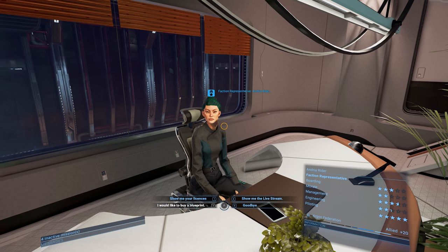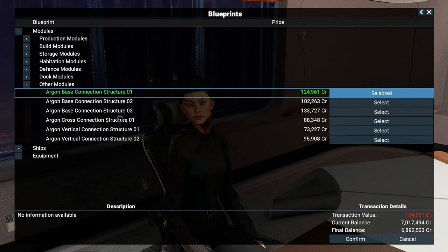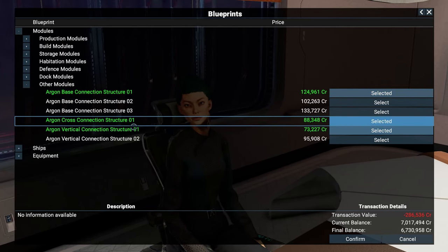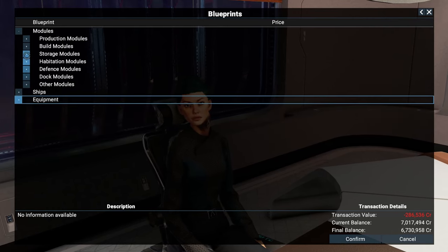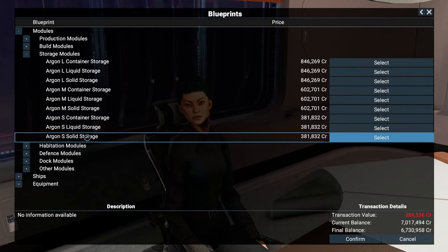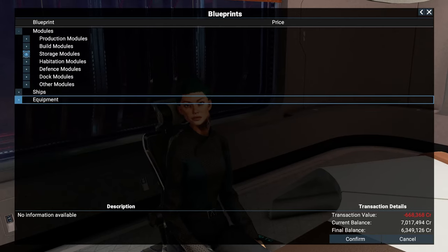Talk to the representative in charge — here we can buy modules. To build stations you need a base connection structure, a cross connection, and a vertical connection. You also need a dock, which we already have, and storage modules. In our case we need solid storage — small is large enough for now. Later, when bigger ships will be docking at your stations, you will need a pier module. But for now, the basic dock will suffice.